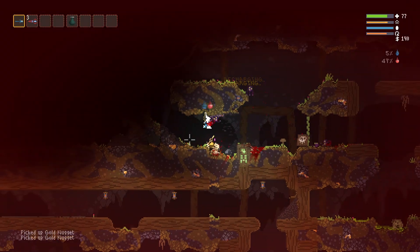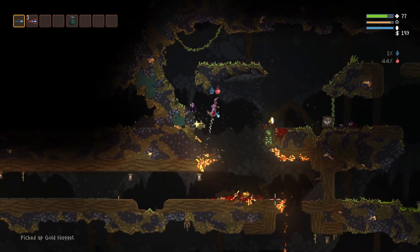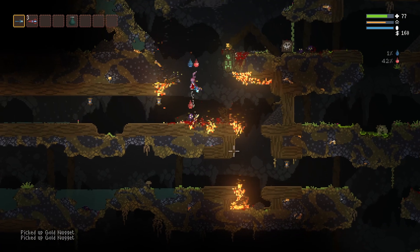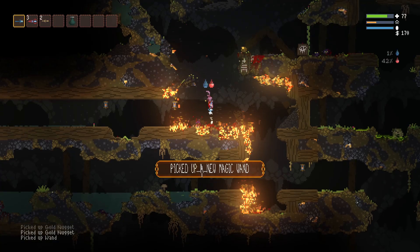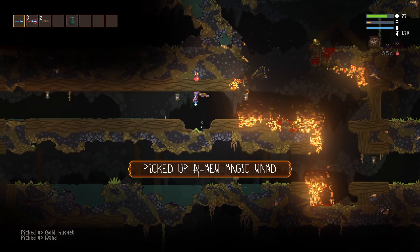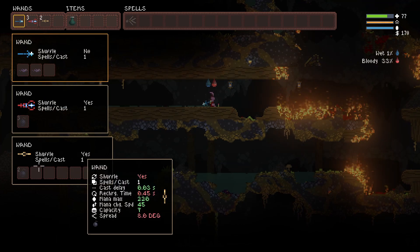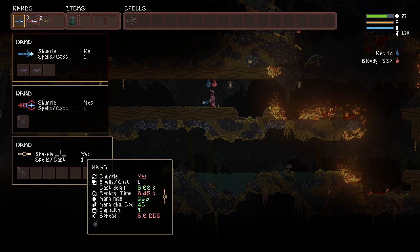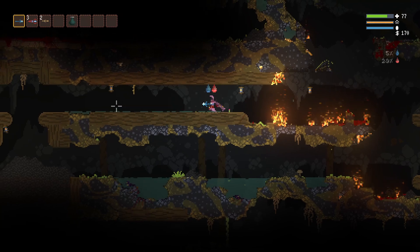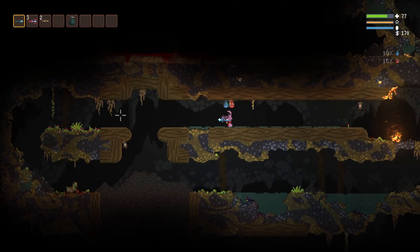Oh shit, he's got bombs. I wonder if that actually uses up one of the bombs in the wand too. If we pick it up — we do have two bombs, so it does use it up. Shuffle, yes. Cast delay is good, recharge time it's okay. Higher mana max, spread eight. It's not a great one, but it gives us some extra bombs, which is okay.